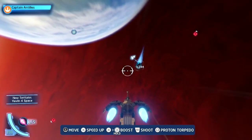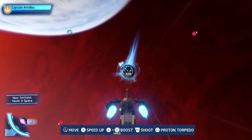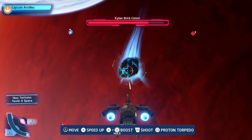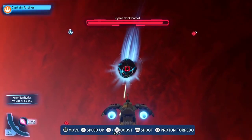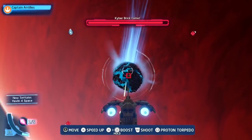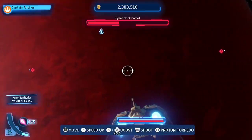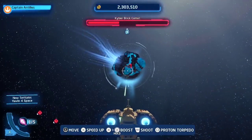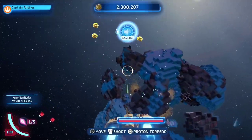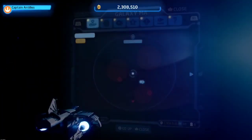So as I was saying, the fastest way to get kyber bricks is to simply go into space and find these kyber asteroids — kyber comets. These give you a ton; they give you five per comet and they're in every single space area. You can just go find them right away. Watch when I break this — look at that, plus five right there, five more.